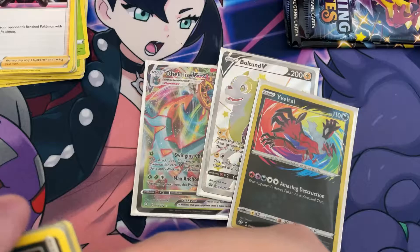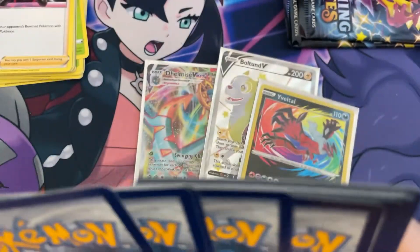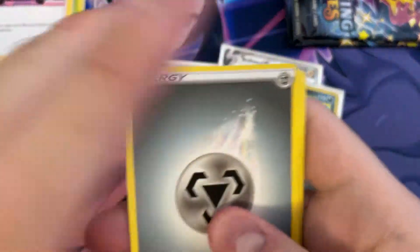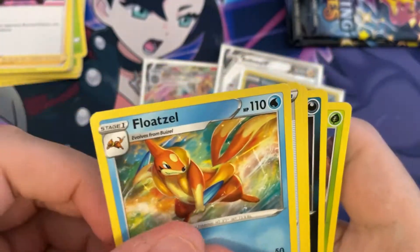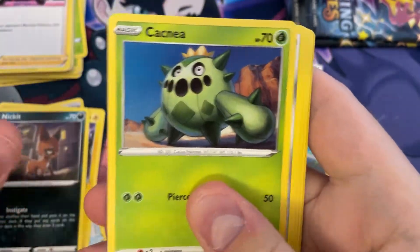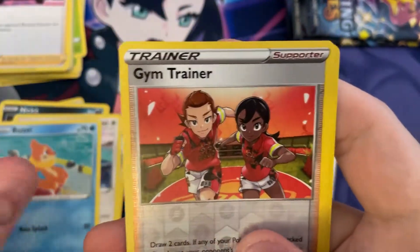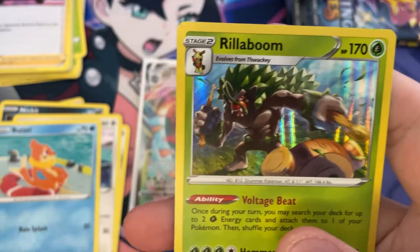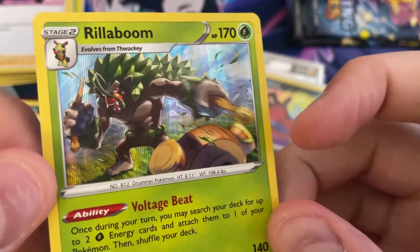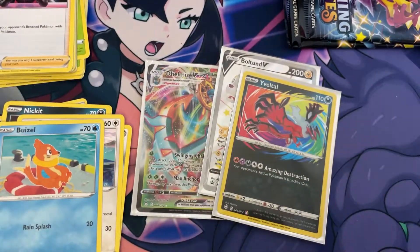Halfway through, three more packs including this one. Fourth pack — Steel Energy, Floatzel again, Rusted Sword, Luxio, Nicket again, Cacnea, Cufant, Eevee, Bweezil, Reverse Gym Trainer, and a Hollow Rare Rillaboom. Pretty cool. Nothing from the shiny vault yet — that's kind of surprising.